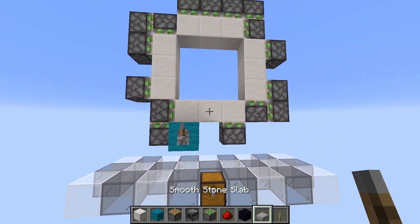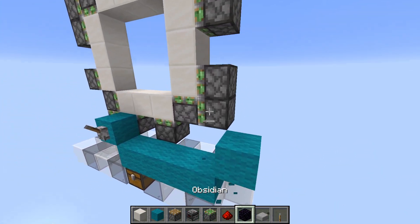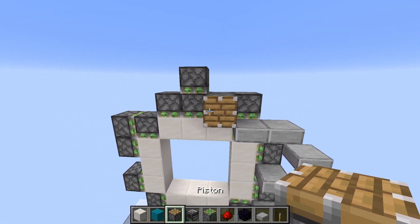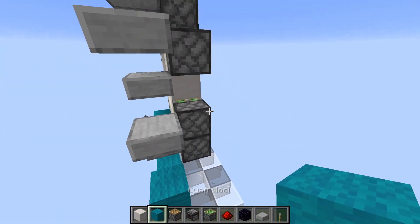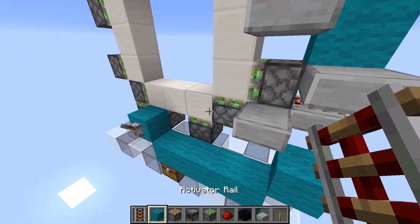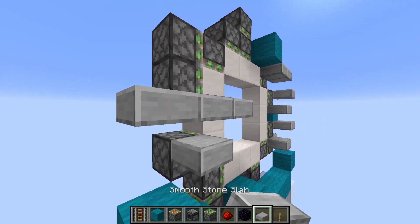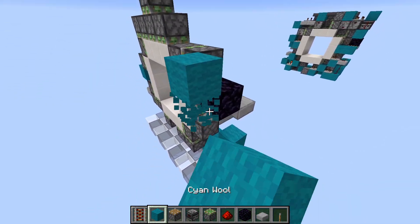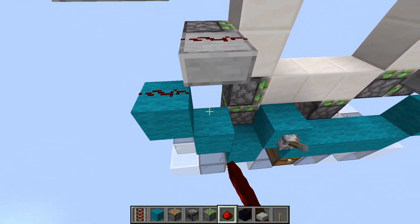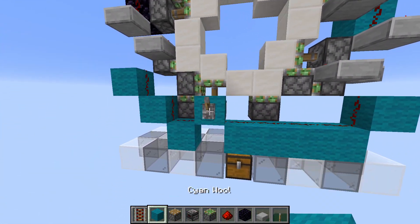We start off by connecting the singles. Place your insert block right here, and place blocks like this. Then slabs like this into a block, then a block here, a slab below, and a rail on top. Then come to this side and place another 3-box like this. Move with a block, two slabs, a movable block, any other block, and an observer. Place dust on top of everything and the singles are done.